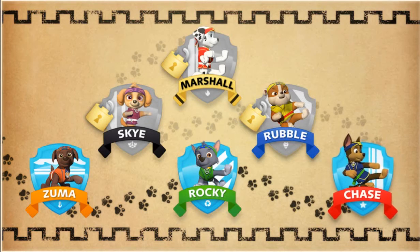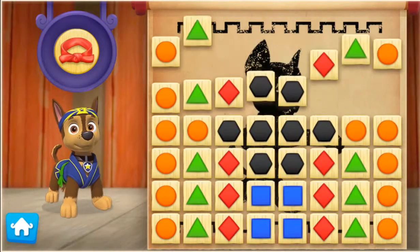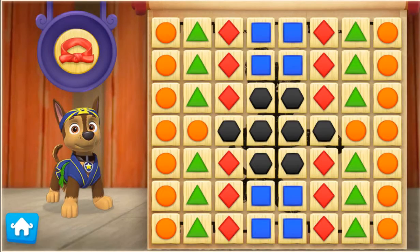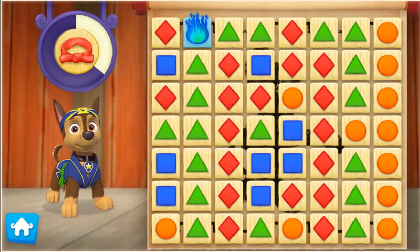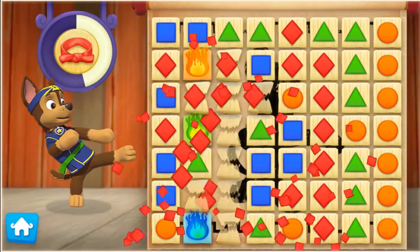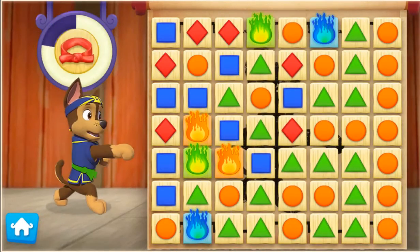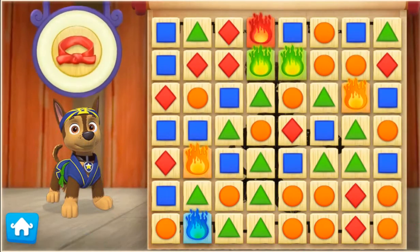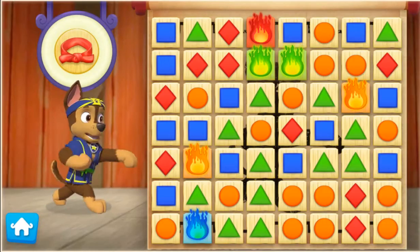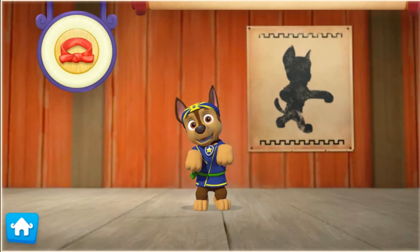We've earned two Pup-Fu Belts, let's keep going! Now let's help Chase practice his Pup-Fu moves to earn his Red Belt. To help Chase earn his Red Belt, keep breaking groups of boards that are the same color. Nice moves! Perfect break! Nice moves, perfect Pup-Fu skills — we filled the meter and helped Chase earn his Red Belt! Click on Chase to award him his Pup-Fu Red Belt.